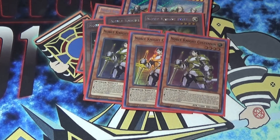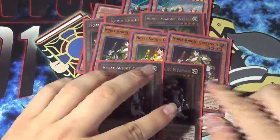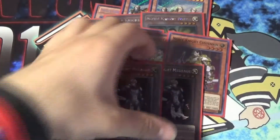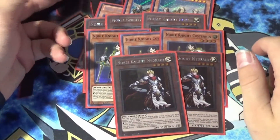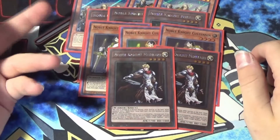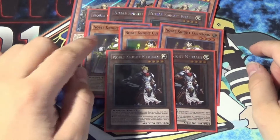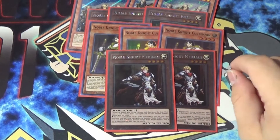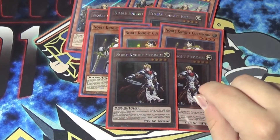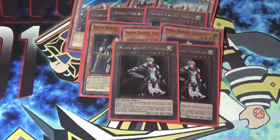Next up we have the two-of that really should be a three-of, and that's Medrout. Legit, if I had another Medrout I would be playing it — I only have two, but I should probably get a third and just cut a Noble Knight Brothers for it. Medrout has the same effect as Boars where he's a normal monster, but when he gets equipped he becomes dark with a bonus level, except he gets to special summon a Noble Knight from the deck and then destroy the equip spell equipped to him. So that's pretty dope.